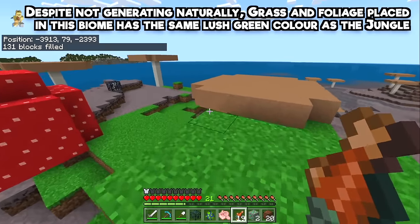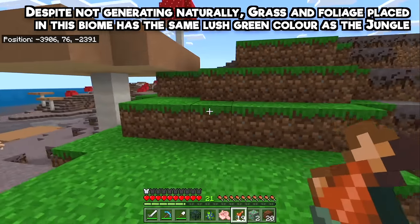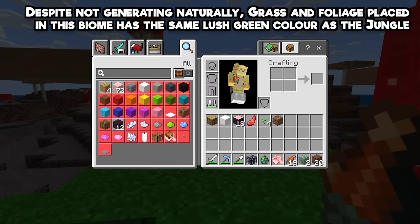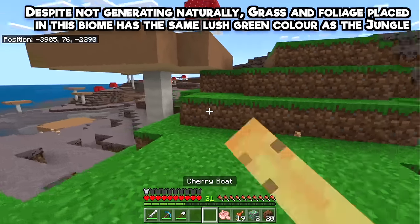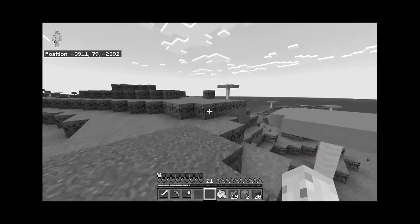The mushroom fields also has a beautiful green grass color you won't often see because of the mycelium, but if you bring some grass from outside and slowly convert the biome you'll get grass quality on par with a jungle or shattered savannah — rest in peace.